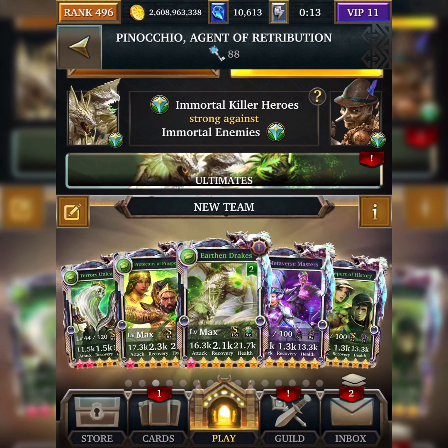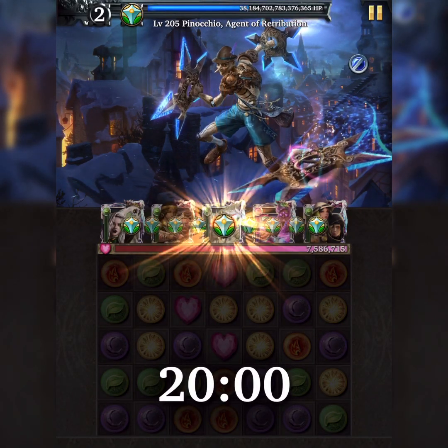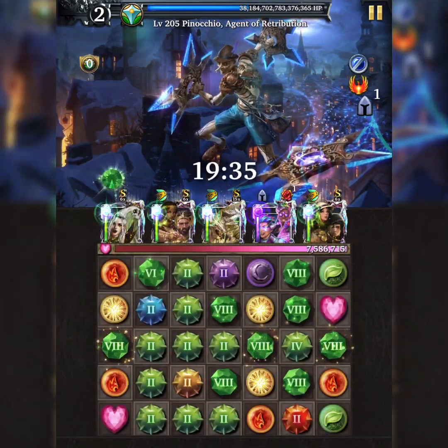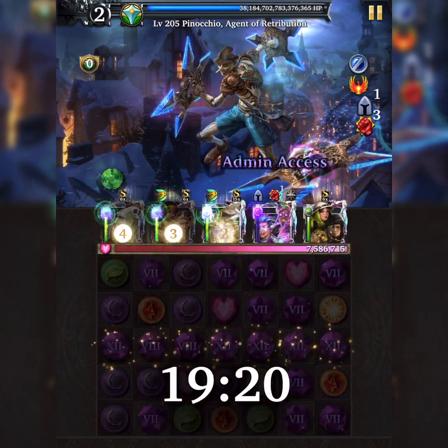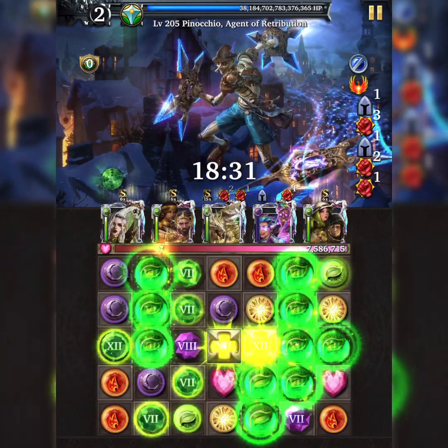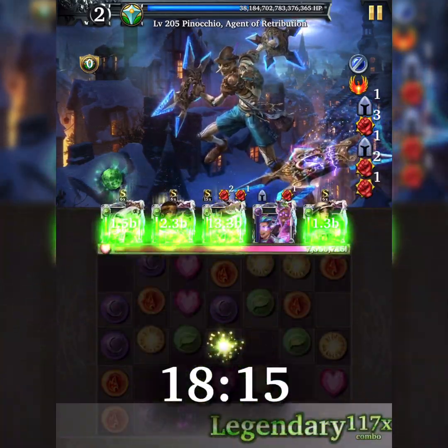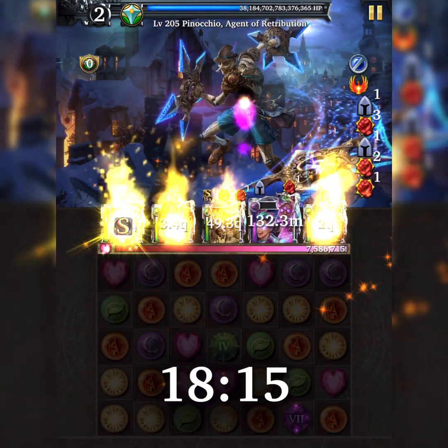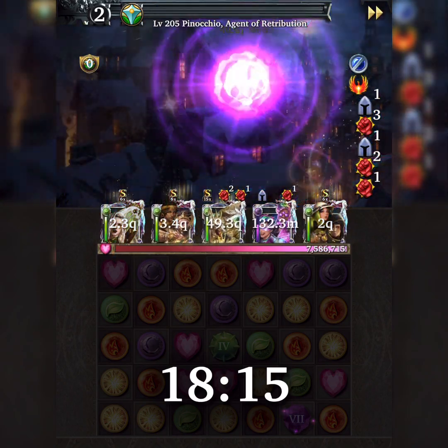The next combo uses the current ultimate form as the lead card with Amy's Sword of Excellence on board. This combination only has one card that provides two upgrades, and the upgrade skill won't benefit the lead card here. However, this combo hits 49 quadrillion — vastly more powerful — because the current ultimate form has a 150% self-damage increase.